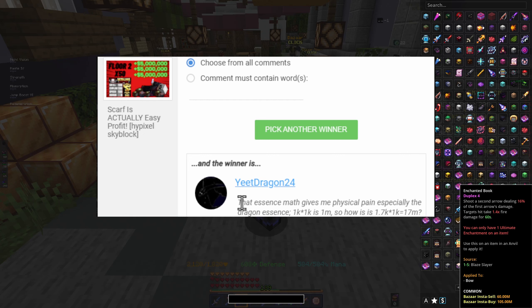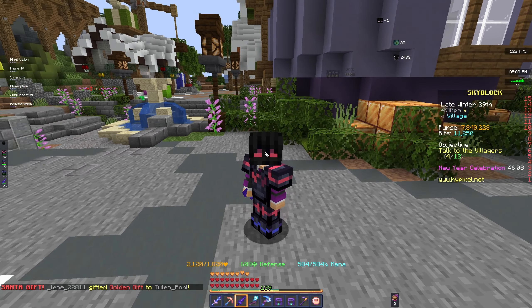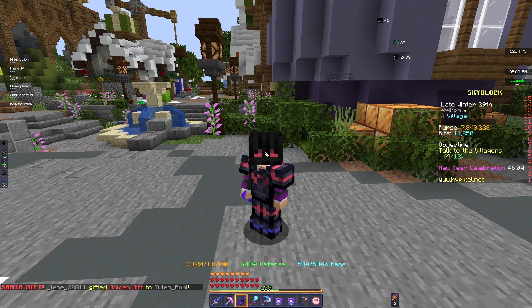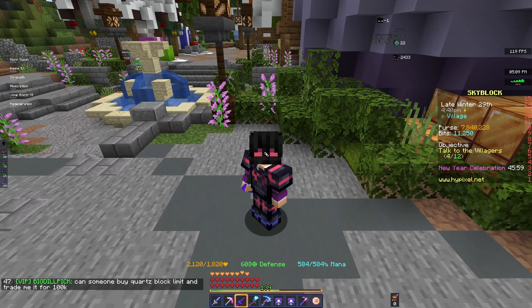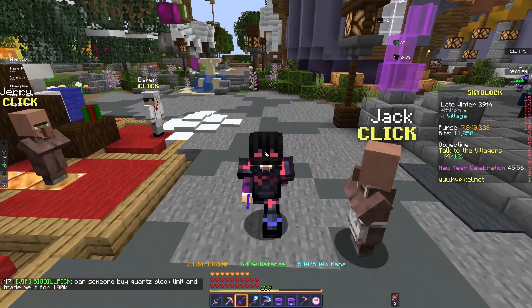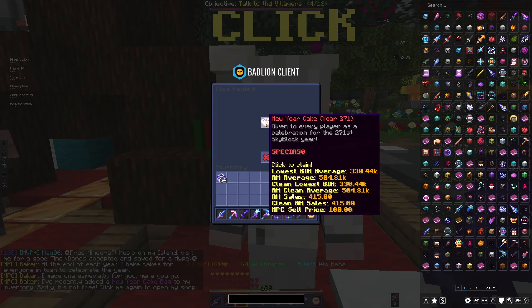But before we hop into what exactly the strategy is, time to reveal who won last video's giveaway. We look at everyone and let's see who wins the 10 million coins — Yeet Dragon. However, the comment was about roasting me on the math, which is well deserved, but he didn't type in his IGN. So that is very unfortunate — Yeet Dragon, your comment was only roasting me on the math, but you did not give me an IGN so we cannot choose you as a winner. I apologize.